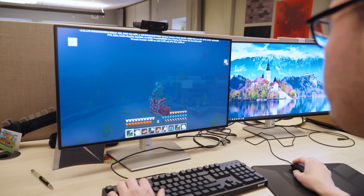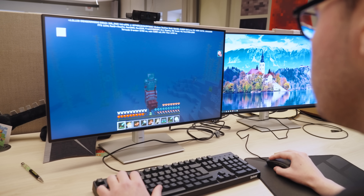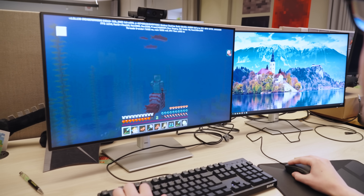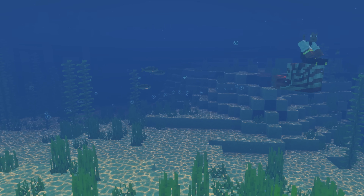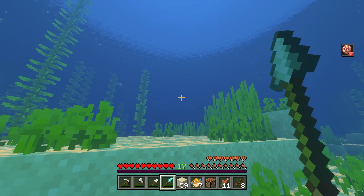We can see the bubble effect going faster the faster you go with the Nautilus. If you dash, you can see the bubbles going even faster. We knew we were going to be adding an underwater mount, and we had the spear in development. Adding the dash to the Nautilus — it was a match made in heaven. It just made the perfect combat situation underwater.